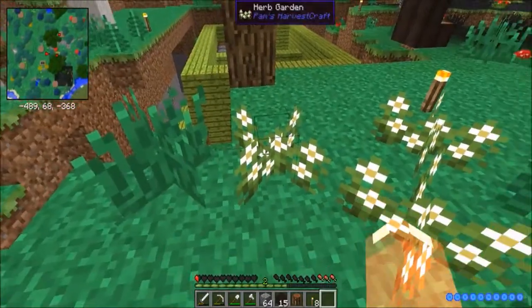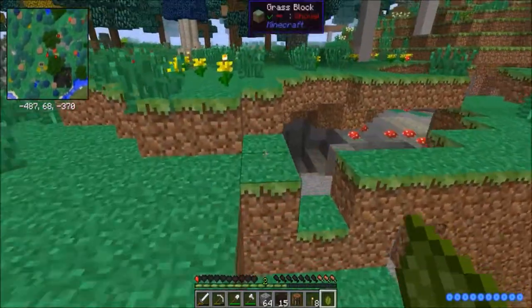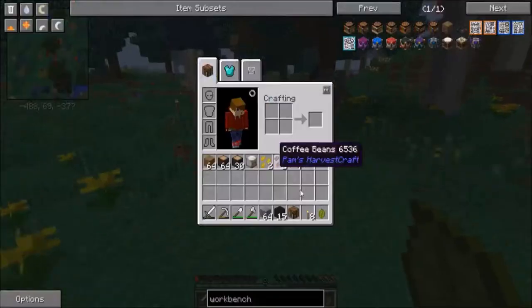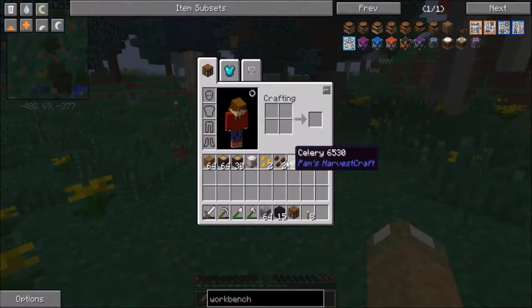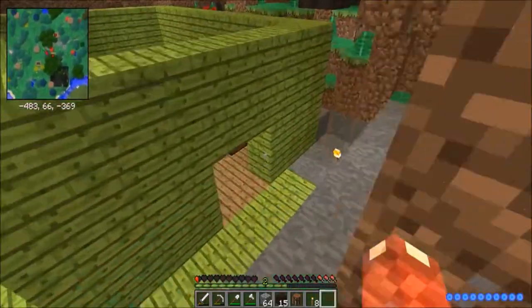What's this? A herb garden. If you find any gardens, just destroy them because they give you some stuff, like food and seeds and stuff. I've got celery, coffee beans, mustard seeds. I'm on half a heart - what is wrong with me?